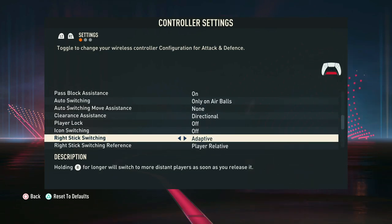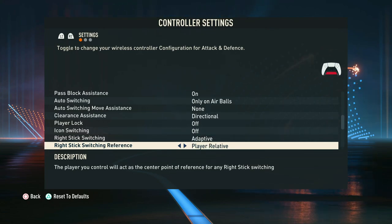Right stick switching is really crucial and something that a lot of people have trouble mastering as it takes practice. We really suggest the new adaptive switching — this is where you hold the right stick for longer and instead of having to flick it up repeatedly to get to the other side of the pitch, you can just hold it and it will switch to the other side, especially useful when opponents play those switching through balls. We recommend having it on adaptive.